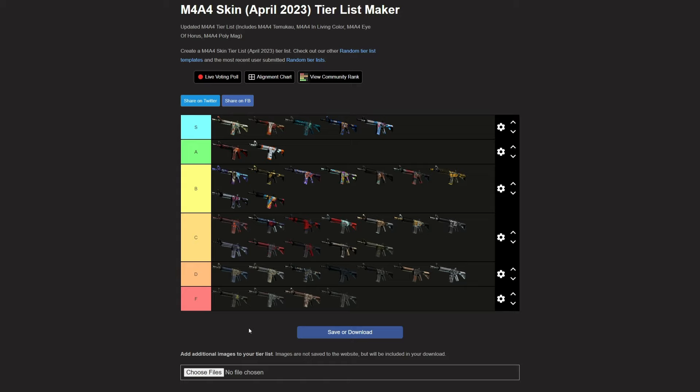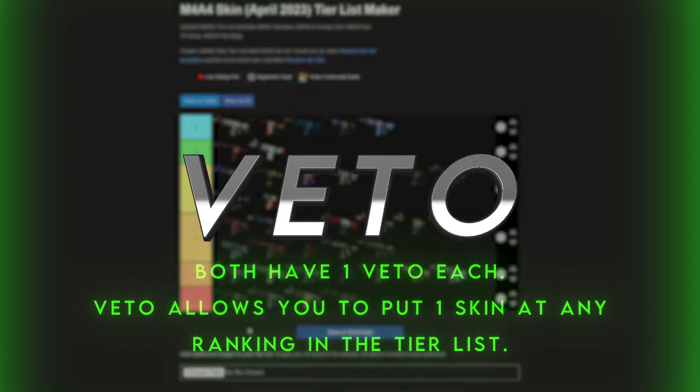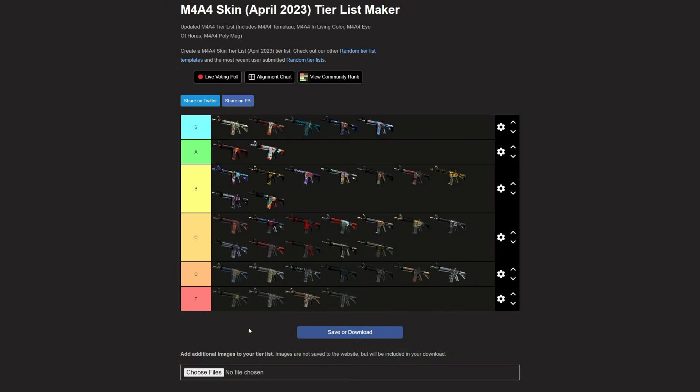Last but not least — the Faded Zebra. Yeah, Faded Zebra — bro, it's just ugly, let's be real. I think that's a 2013 skin right there. Super old skin, probably one of the first looking skins, and it's probably one of the worst.